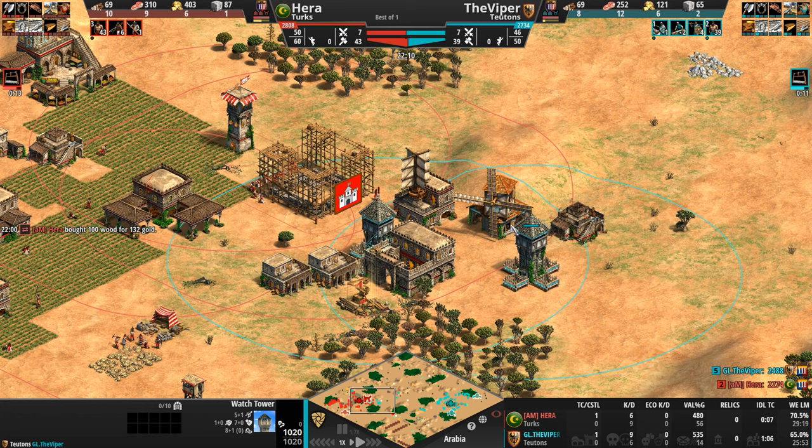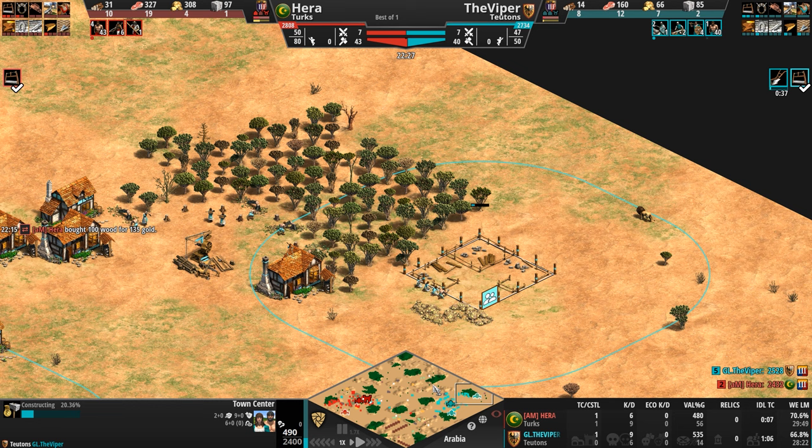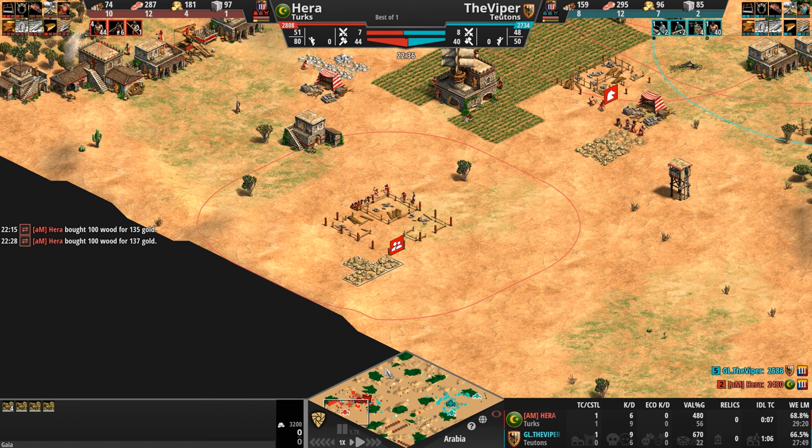But Hera's going to see it right as it goes up. He's got to be careful — threading the needle right between two town centers. That is a sour loss for our Turk, who loses three archers right as two scouts pop in.